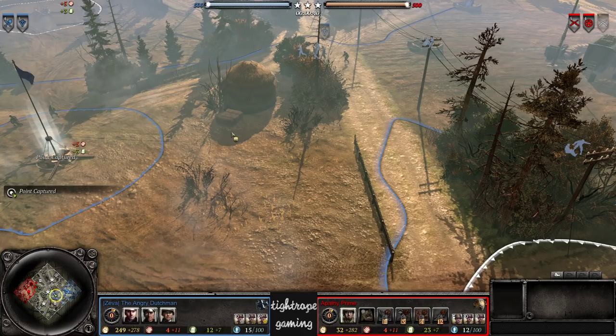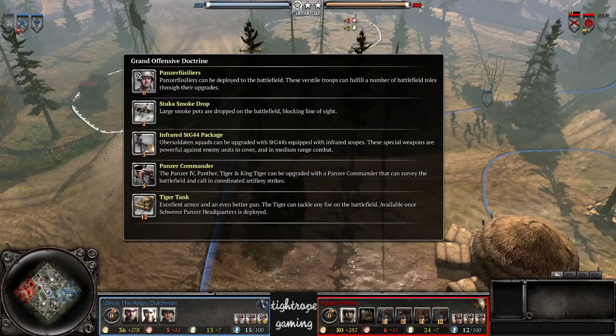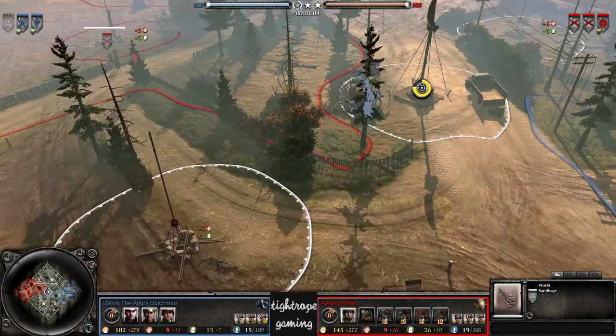Hey guys, Type here bringing you a 1v1 today. We are on Vilshanka, playing today. Spawning on the right we have The Angry Dutchman playing as OKW — his loadout is Elite Armor, Grand Offensive, and Overwatch. On the left we have Apathy Prime playing as US Forces, straight away locking into Heavy Cavalry, making use of those sandbags, plopping them down on his cutoff.